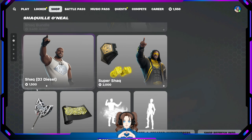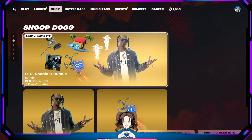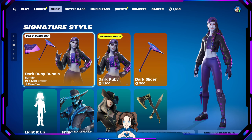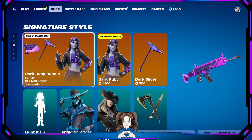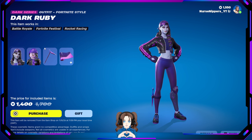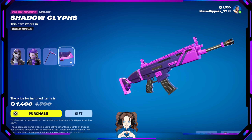Moving on — you can buy them separately as well. Meilover is still here. Marsha Nobi. Fish Pool. Snoop Dog. Snoop Dog Catty — she's here! I've never seen her before, I love her! We've got the Dark Ruby bundle. I've never seen this before; apparently she's been out and I missed her. There's her Lego version, the Dark Slicer pickaxe, and the Shadow Glyphs wrap.